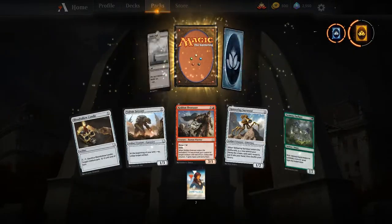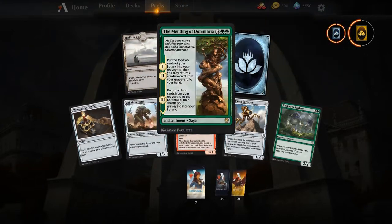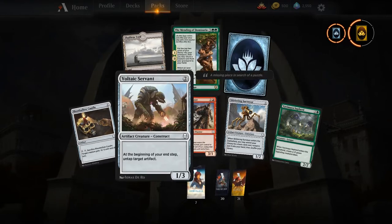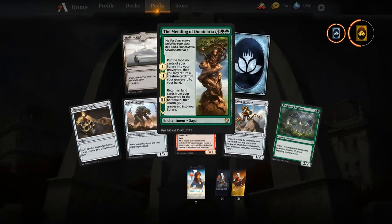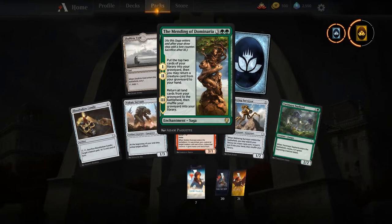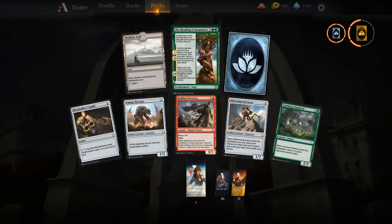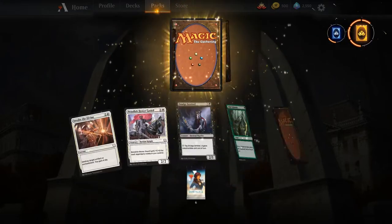Another Avra, and next up we get Zahid, Djinn of the Lamp — interesting card. The Mending of Dominaria: I've always wanted to play this alongside Yavimaya's Awakening — a three-mana sorcery that makes all your lands into 2/2s. I think Mending of Dominaria is going to be pretty good. It's very slow and requires a grindy meta, but it's definitely powerful. Don't blame anybody for putting that in their green decks.